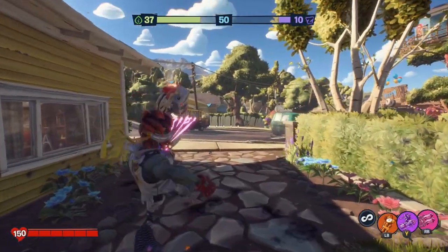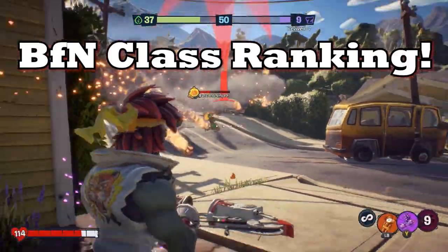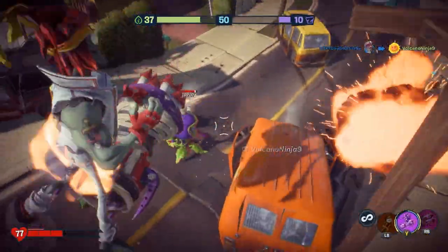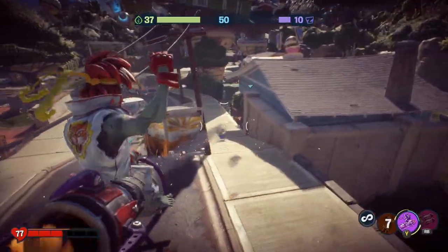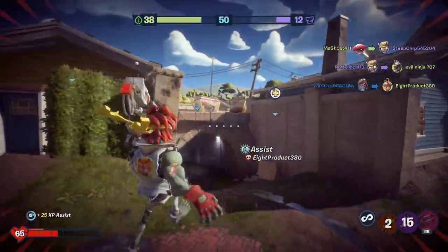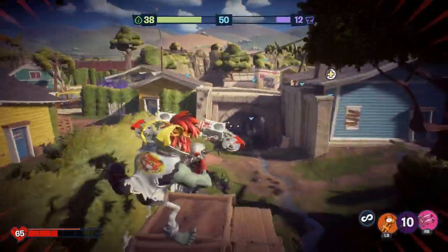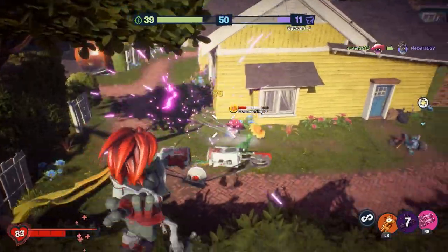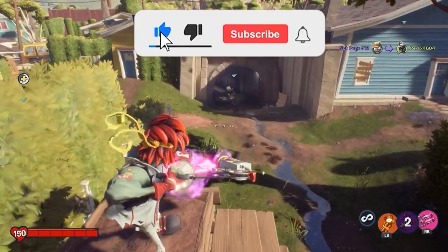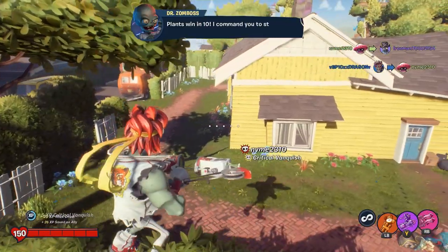Yo guys, what's going on? It's Psycho from Psycho Sibs Gaming and today we're taking a look at another class guide for Plants vs. Zombies Battle for Neighborville. We're going to do one of these crazy class guides where we try to buff up an ability to the max and then hop into the game and use that ability non-stop. Today we're actually going to be looking at 80s Action Hero. Let's head in and see what upgrades we need for this class.